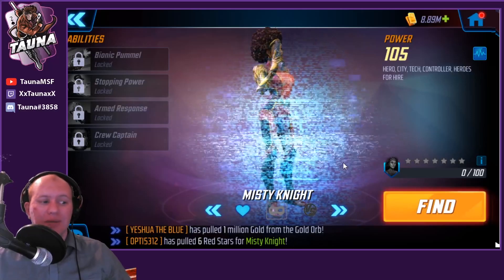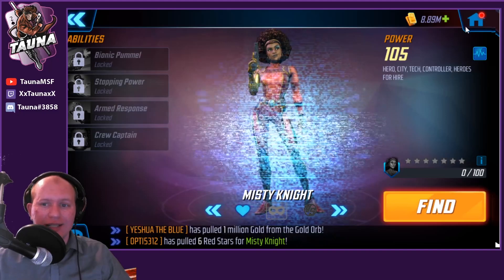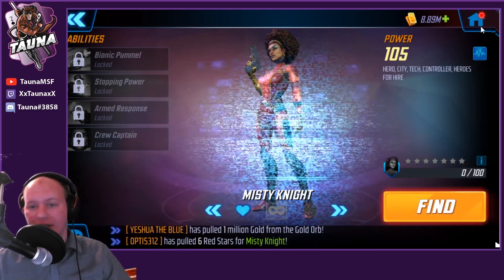Hey guys, this is Torno. Today we've got Misty Knight, the last piece for the new Heroes for Hire team, who has just come out. I'm pretty excited for this team — there's potential that it's going to be a legendary unlock team alongside something like Kestrel.